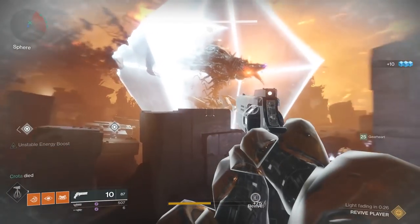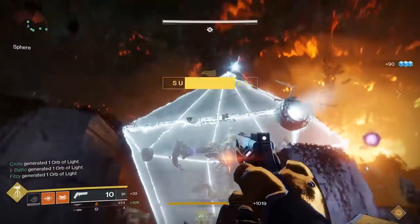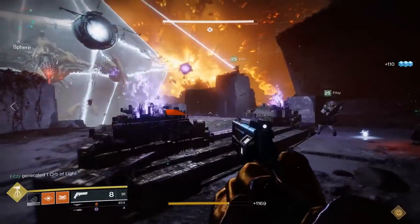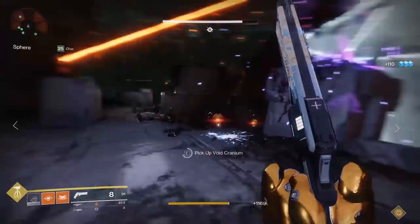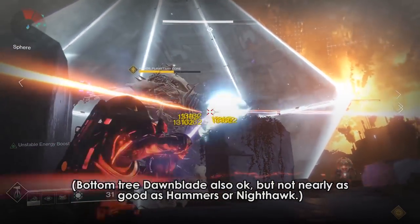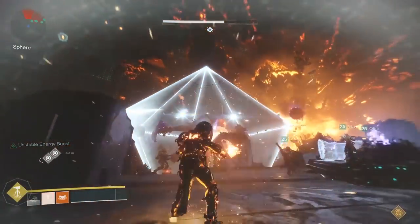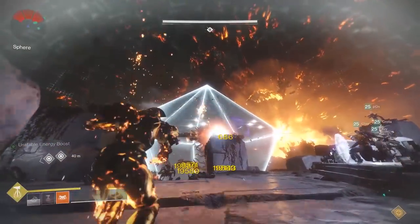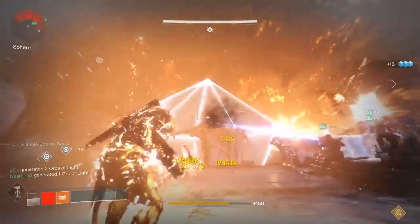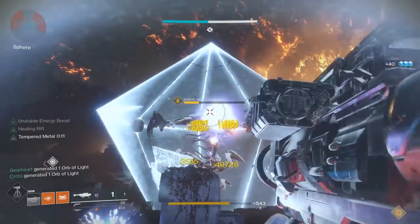Overall, here's what I recommend for damage, at least on normal mode. If you are a Sunbreaker, Voidwalker, or Nighthawk Gunslinger, pop your super right away and use it as fast as possible. When it expires, use all of your rockets. When you run out of rockets, use anything you have left. If you didn't have a super, use all of your rockets and then whatever tools you have — grenades, anything. You should only be using a primary or energy weapon if it's the only thing you have left in your arsenal.